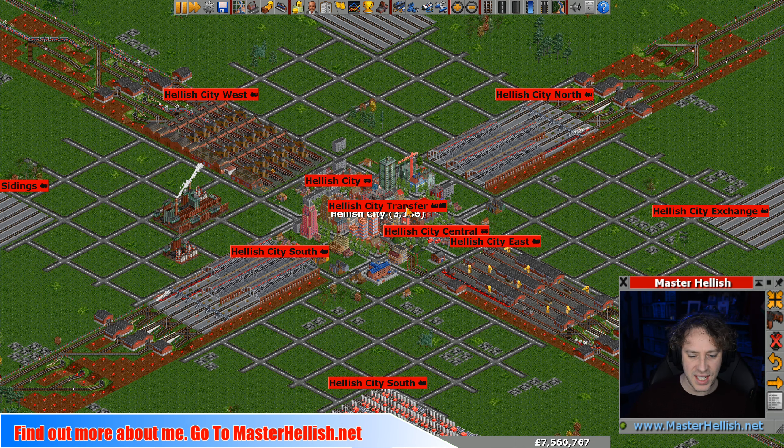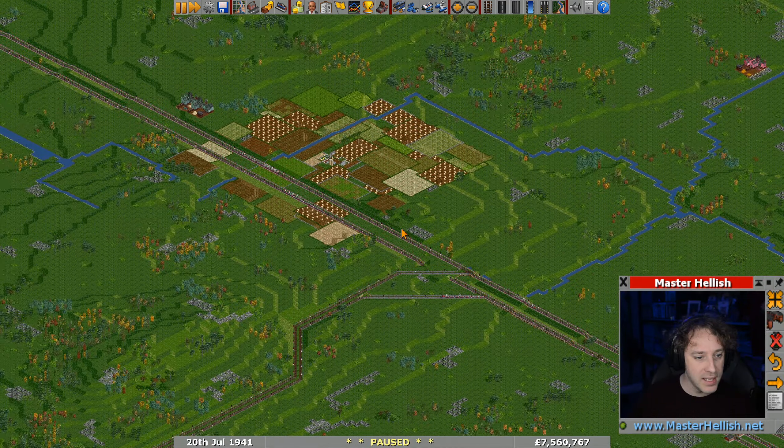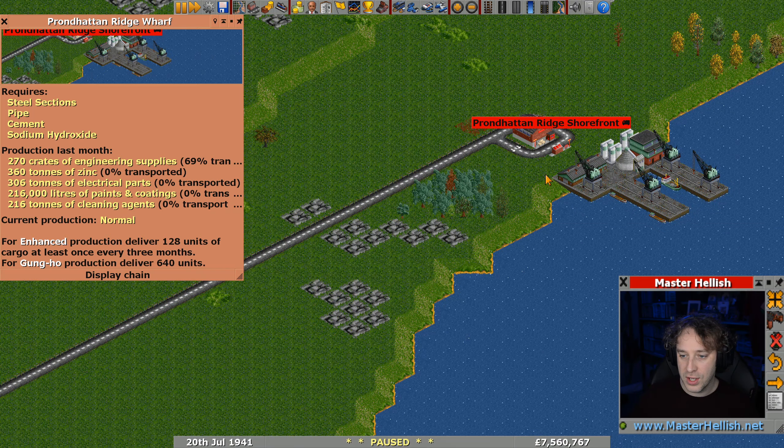Hello, master Hellish here, welcome back to my OpenTTD Let's Play series 10. In the last live stream on Tuesday, we expanded the coal network further up to a new coal mine. We also added a wharf to get engineering supplies to make the coal mine enhanced — that will probably happen very soon because the trucks are on their way.